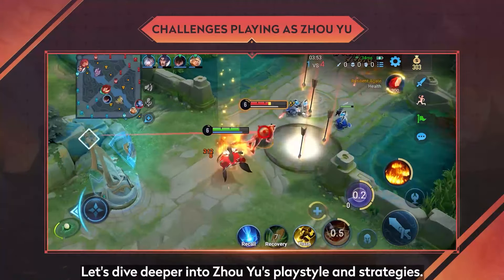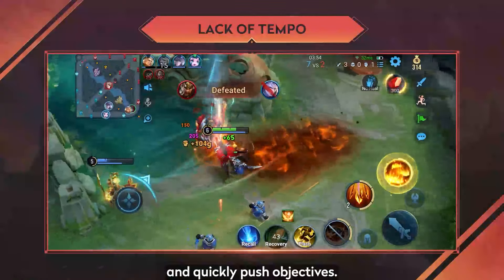2. Lack of Tempo: Chou Yu's lack of tempo is often caused by a misunderstanding of his role. He needs to work with teammates to engage in positional attacks and quickly push objectives.